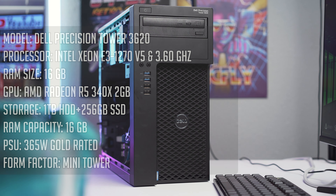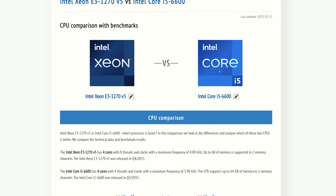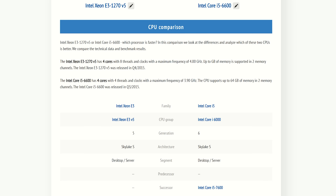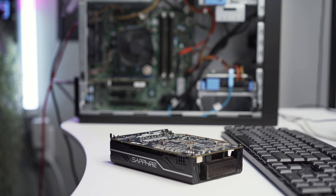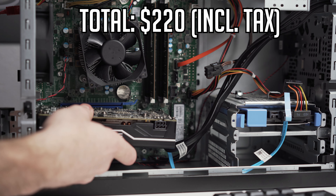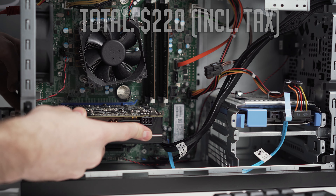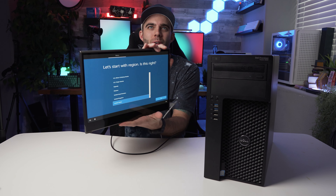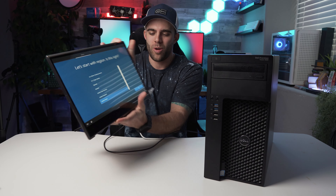Here's the full system: the Dell Precision Workstation 3620 features an Intel Xeon E3-1270 V5 running at 3.6 GHz — basically the workstation equivalent to the i5-6600, but with four cores and eight threads instead of four. It has 16 gigs of DDR4 RAM at 2133 MHz, a 256GB NVMe SSD, and a 1TB hard drive for extra storage, plus the RX 570 4GB. All of that for just $220 total out the door. The system also came with a fresh Windows install already on it, which is common with pre-owned workstations.